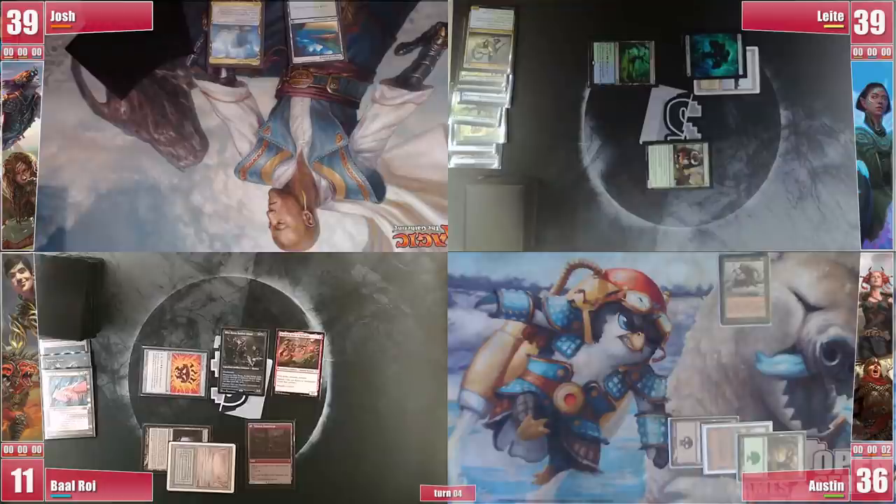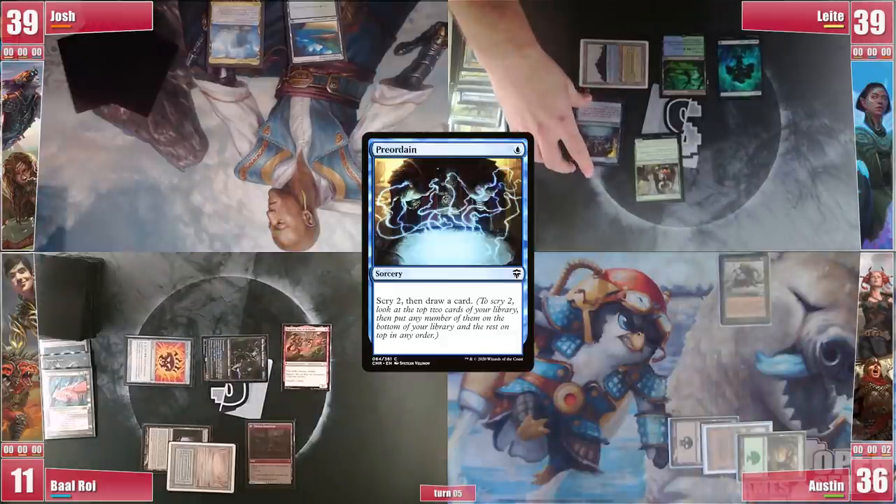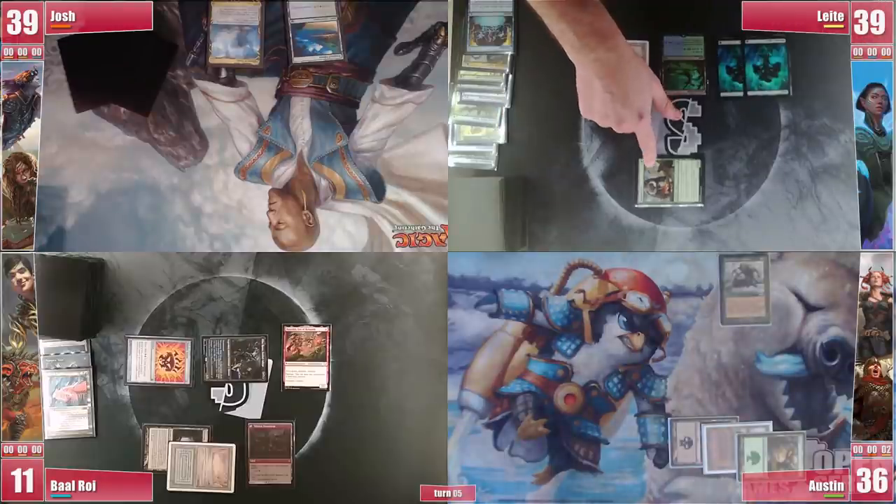Josh simply draws and passes the turn. Leite starts his turn with a Preordain, bottoming one and drawing the other. He plays a Forest and attacks with Manglehorn at Austin before passing.